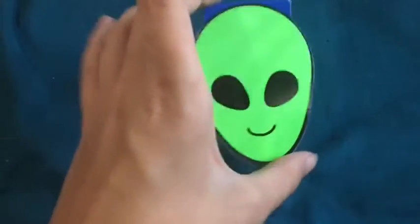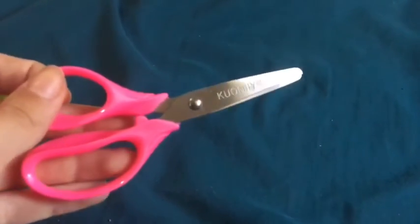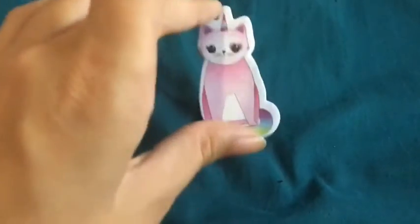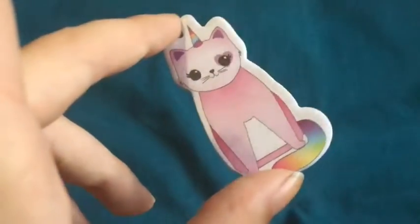Then we have this little alien dude notebook — just plain paper — and we got this in a party pack at Walmart. We have some pink scissors we got in a pack from my aunt Pam; thank you so much, Aunt Pam, you are amazing. We also have these bookmarks, and this one is a catacorn — or whatever it's called — but it's pretty dang cute and has a rainbow too.